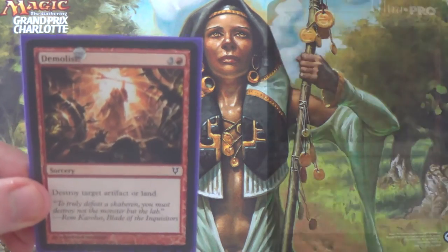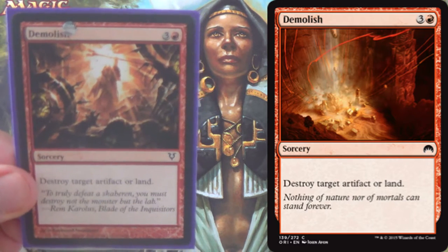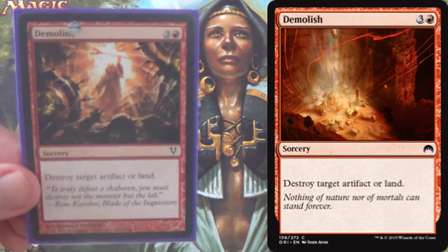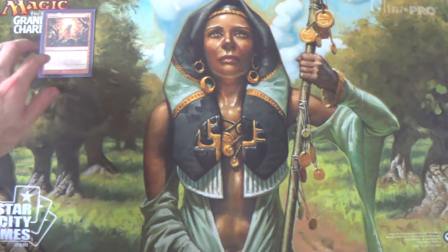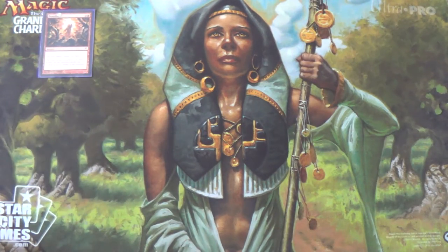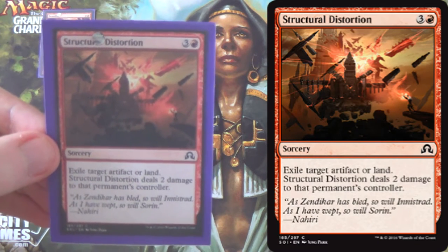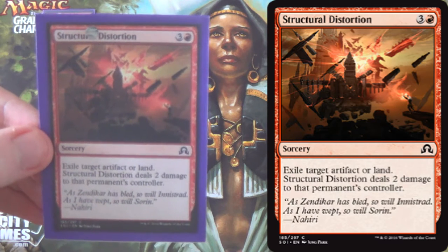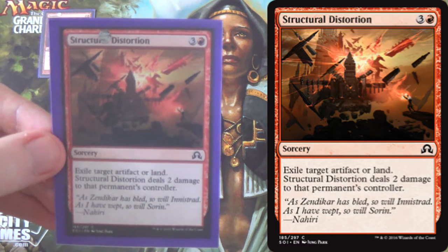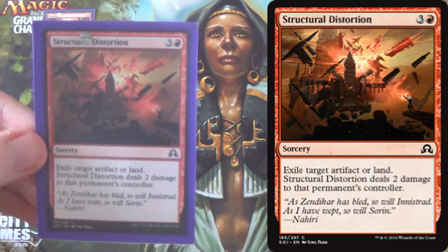Our first spell is Demolish — simply destroy a target artifact or land at sorcery speed for four mana. I'm glad it got a reprint. Next we have Structural Distortion, which is pretty much strictly better — same cost, same speed, but it exiles instead of destroys an artifact or land, and deals two damage to that permanent's controller. Very nice, very flavorful.